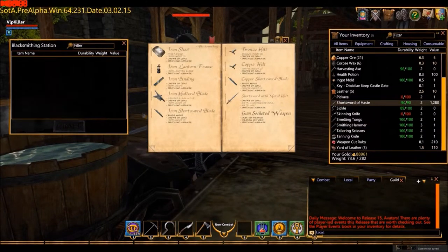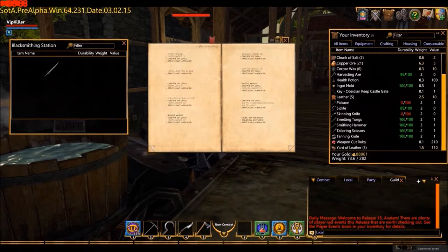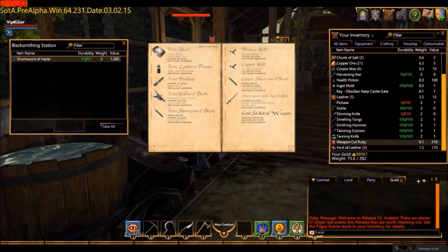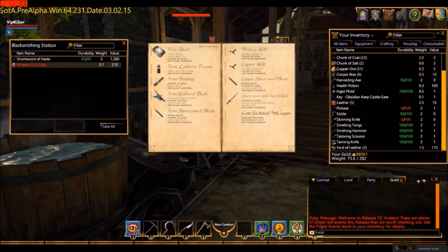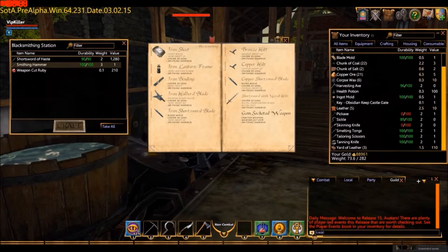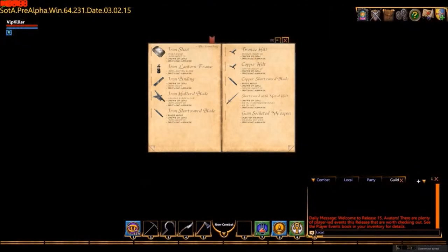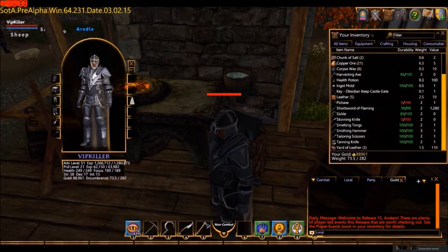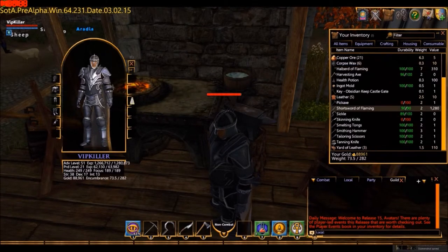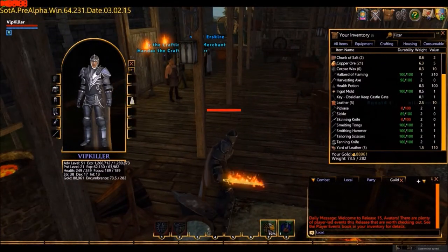Any weapon that you make you can actually enchant. I've purchased a weapon cut ruby. You take your fully crafted weapon — it has to be a crafted weapon, you can't find one, it needs to have been crafted by you or someone else — add the weapon cut ruby into the station, add the smithing hammer, and you don't need any coal for this. It should highlight — craft it, and it has added that attribute to the sword. Closing everything down and equipping the sword — it's a nice flaming short sword.